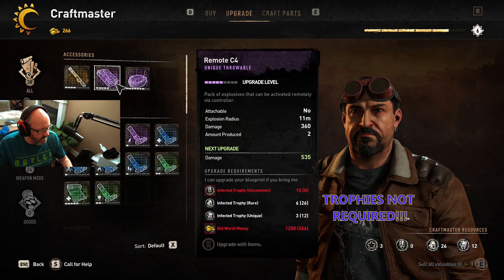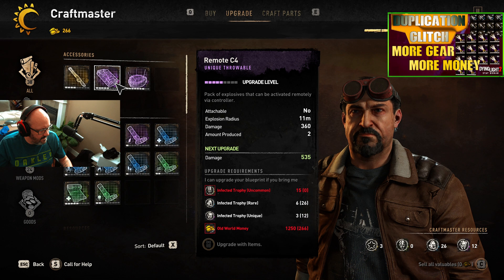Before we get into the mechanics of the whole thing, we have to go through what you must have in order to do this exploit. You must have old world money in your account. If you highlight the accessory mod or booster that you want to upgrade, you will see where this circle is. If that text is in red, that means you do not have the money. If you don't know how to make more money, my duplication glitch video in the top right corner will allow you to make a lot of money quickly.